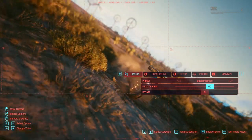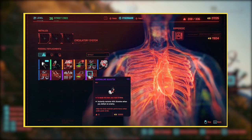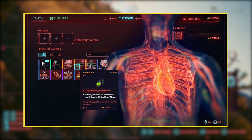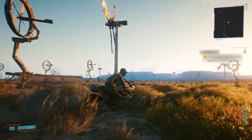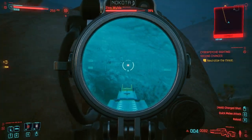Moving on to the Circulatory System — also internal with three slots available. The Badlands Ripperdoc is my choice here too. The first great implant is the Adrenaline Booster, which instantly restores 40% of your stamina when you defeat an enemy, though it requires a level 13 Body. The second is the Bioconductor, a rare-tier implant that reduces all cyberware cooldowns by 10%, requiring a Body level of 12. The third is the Biomonitor, a legendary implant that gives you an instant 100% health restore when your health drops to 15%, with a 2-minute cooldown — though it requires Body level 18. For lower body levels, the Blood Pump is a budget alternative that instantly restores 70% health on manual trigger with a 3-minute cooldown.